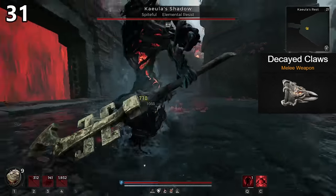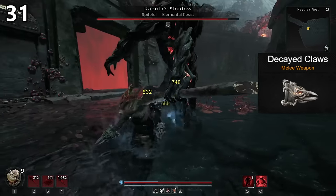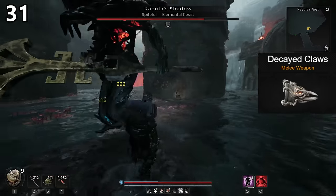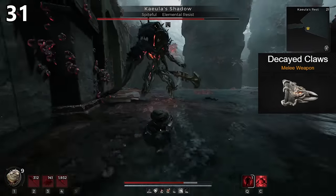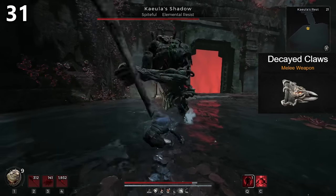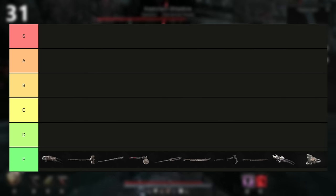The Decayed Claws have a lot more crit chance than most options but also deal much less damage. I like throwing them on if I ever am not using melee weapons since they're small and don't really cover much area on my screen. But ultimately they're a claw type weapon which feel weird to use and don't perform that well overall. F tier.